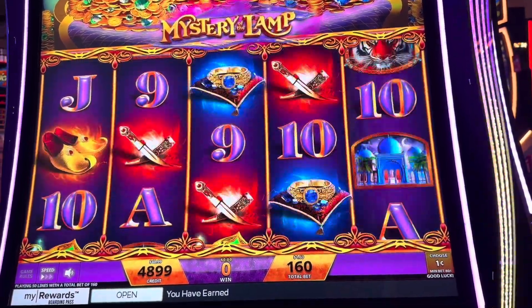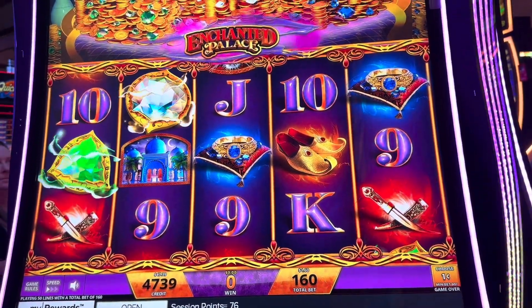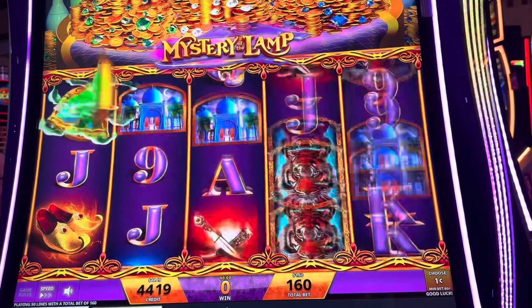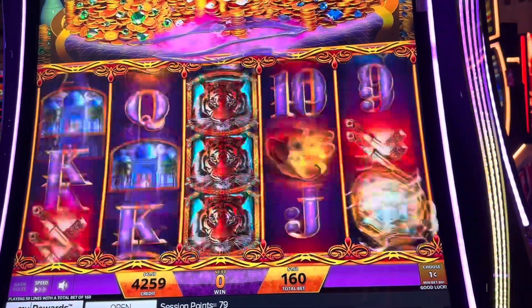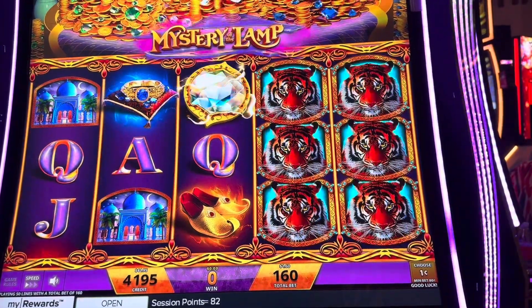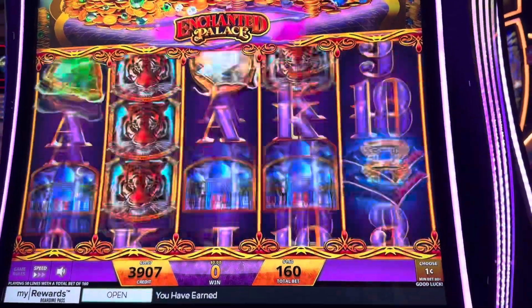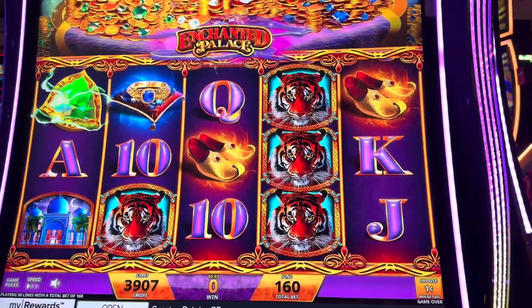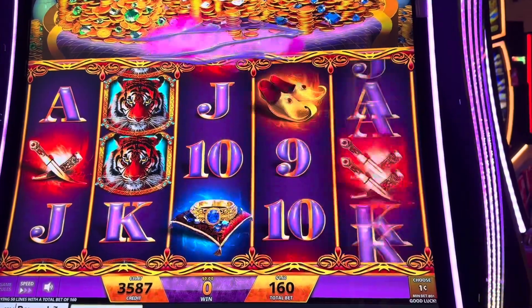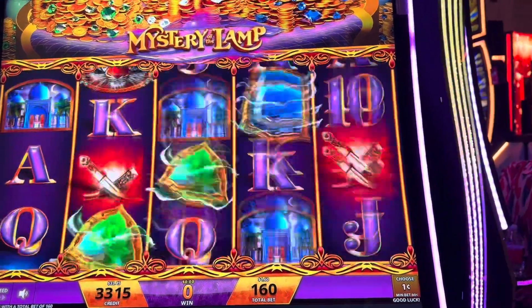We are $50 in now and nothing as of yet — we got two, the green and the white, but still nothing. Absolutely miserable. I kind of feel like at some of these other Station properties — and this one is at Sunset, so we're way down by Henderson — these older properties, their machines aren't as loose so to speak as some of the other ones. But the majors don't really build up crazy either, which is the crazy thing.